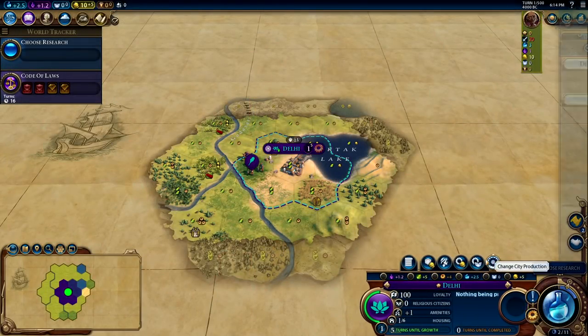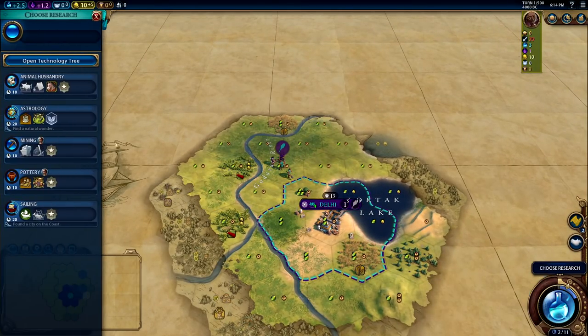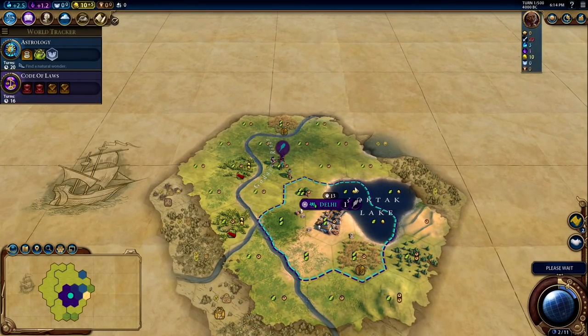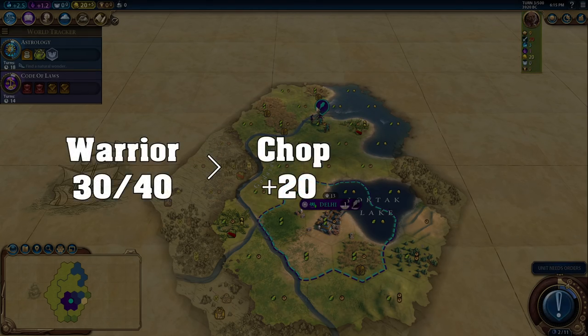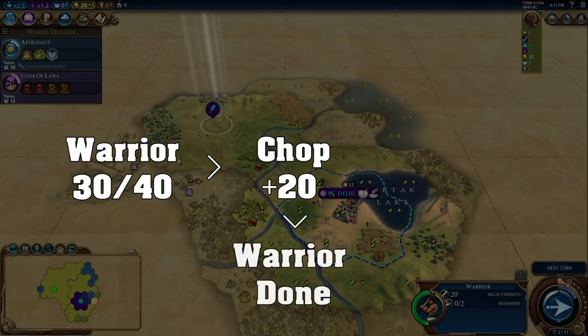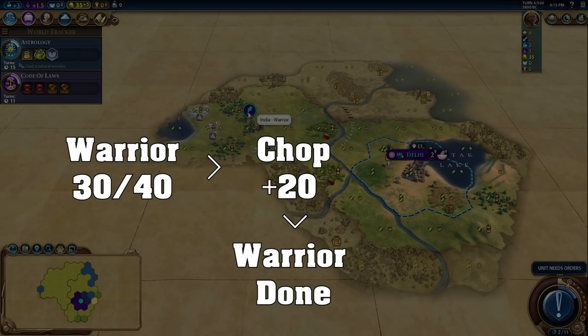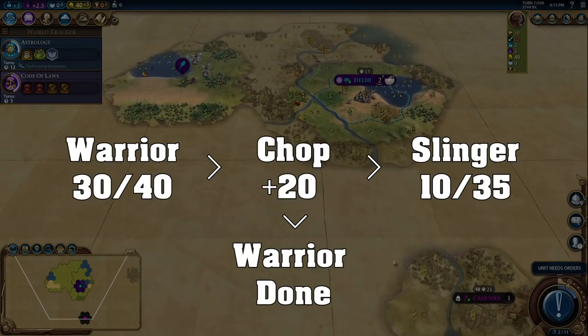Let's get right into it. What is Production Overflow? Production Overflow is something that happens whenever you remove a feature that yields production — such as woods, rainforest, or stone — and that extra production gives you enough to finish what you're currently working on, then the remaining production will overflow into the next thing you decide to build in that city.